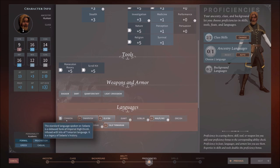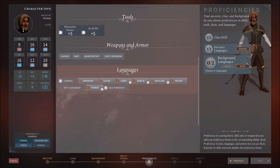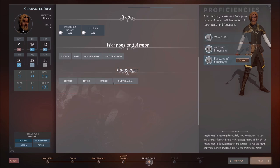Notice our proficiency in the tools and our weapons are listed here. For languages, everyone's going to have Common. If I were an Elf I'd get Elvish for free, a Halfling gets Halfling, a Dwarf gets Dwarvish. But we're a human, so Common is all we get. We have an ancestry language pick and two background languages. Some of these are hidden and some are flagged as useless — they haven't encoded anything for languages like Terran, Giant, or Golan. I'll pick Ulvarian and then get Orcish and Elvish as my background language choices.